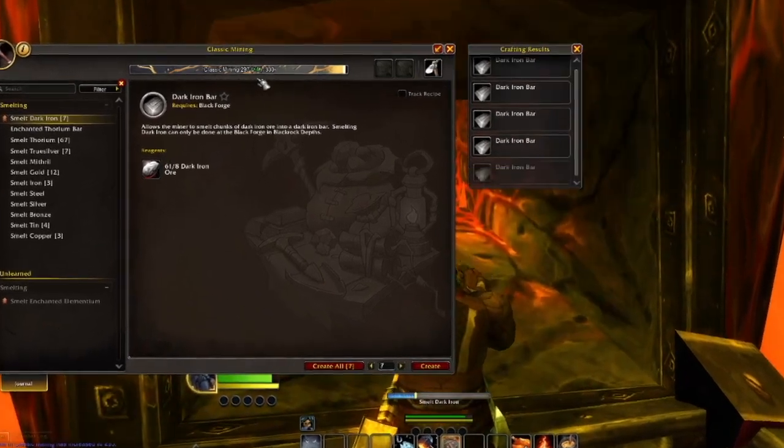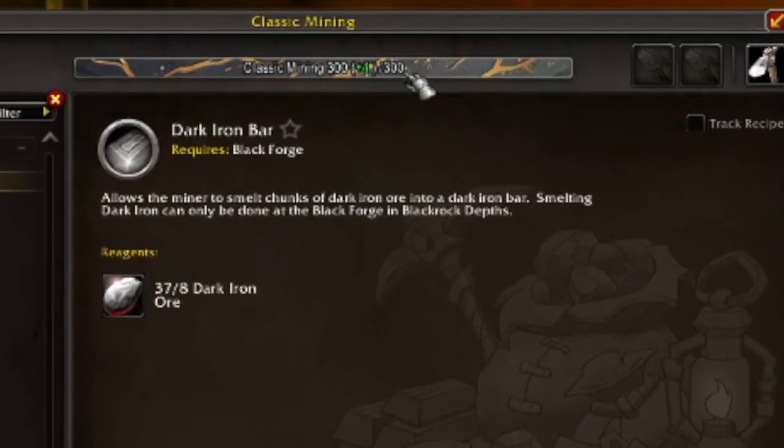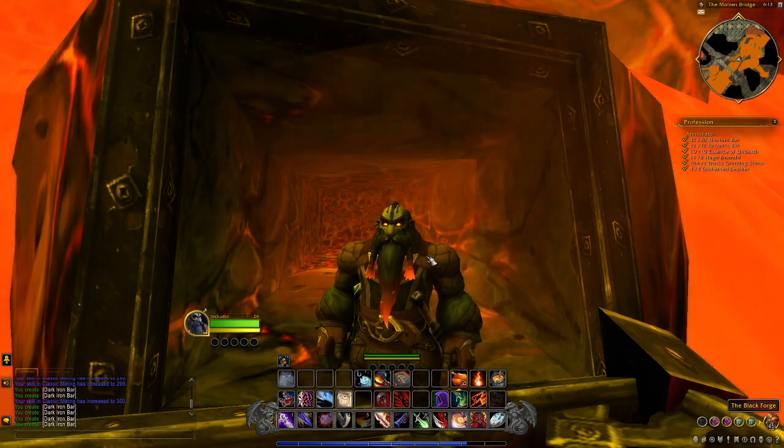Here you are able to go in and smelt all the Dark Iron Ore that you've brought with you. As you can see, for me this is about to bring me right up to the top of level 300 for classic mining.